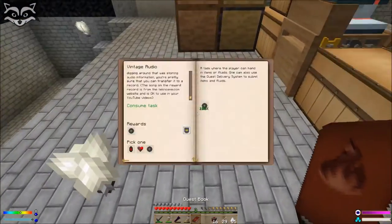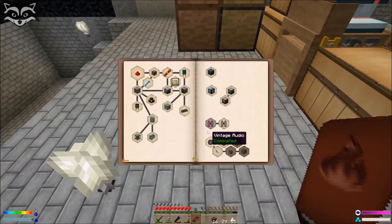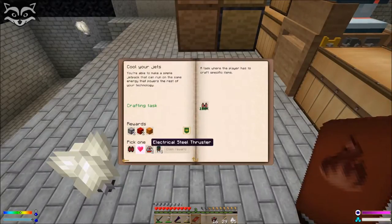I complete the quest and let me check here. Oh, this is done! Claim reward. That's the one I'm gonna use for sure. I need that more than the full heart. Oh, this is a good one, but I prefer the double layer.